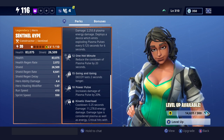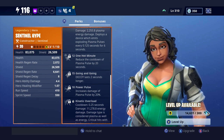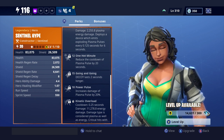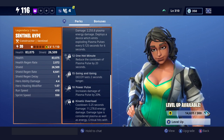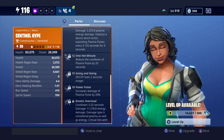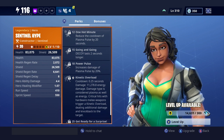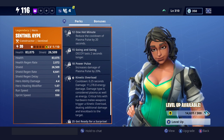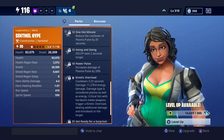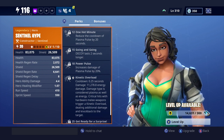At level 15, Decoy lasts for two seconds longer. At level 20, Power Pulse increases the damage of Plasma Pulse by 20%. The strategy is to throw down a Decoy and then deploy a Plasma Pulse right next to it — use Decoy to group enemies together and Plasma Pulse to melt those groups down.